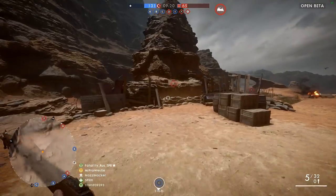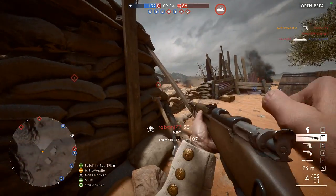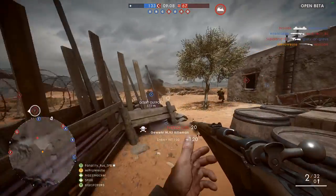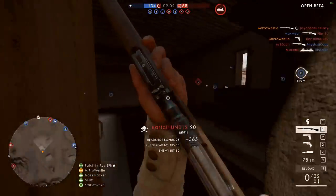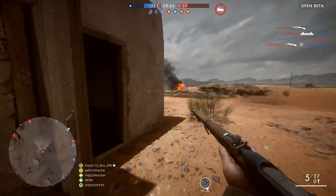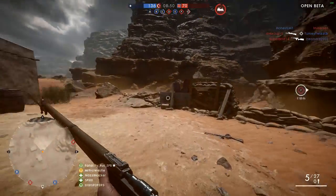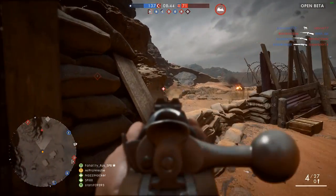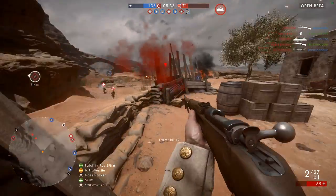My fear with being a rifleman in Battlefield 1 was the reduced speed at which you could operate — bolt action animations slowing things down, constantly reloading — but those fears never became realised when actually playing. I think it would have been silly if DICE had changed that, and we know that the speed of Battlefield 1 is a little faster than previous Battlefield games. The rechamber and reload times are exactly the same as the scoped variants of these weapons, so you're at no disadvantage. The only place combat feels different, and maybe a little more challenging, is with those iron sights.